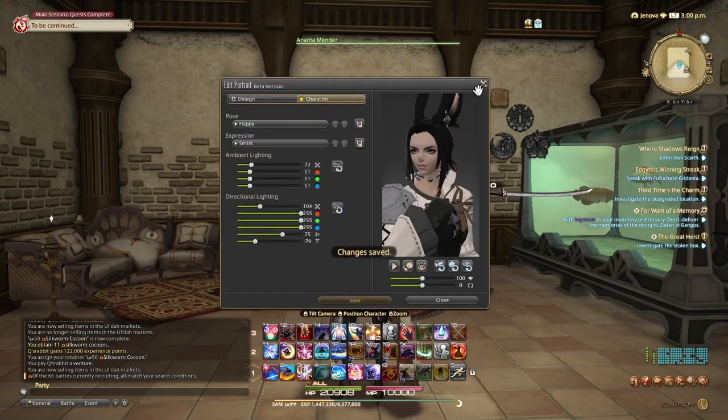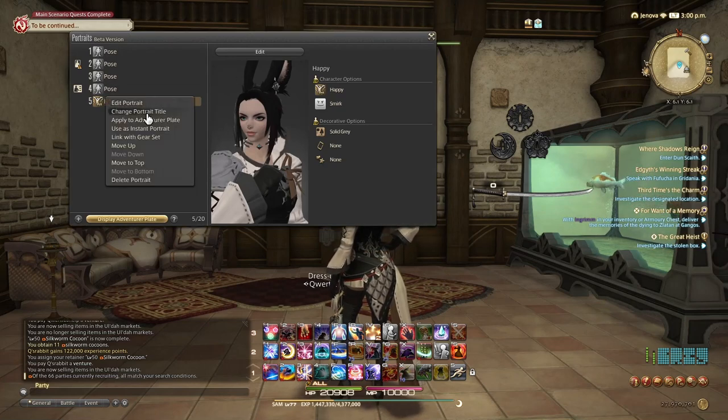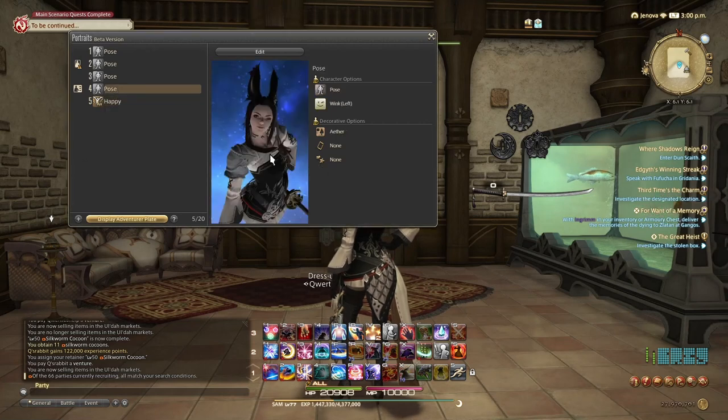Save it. Now when you're on this page, if you right-click you can say 'apply to adventurer plate.' Whenever someone right-clicks on you and examines you, that's what they'll see. Not super amazing, but it's okay.